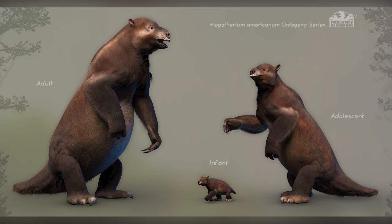Next we have the Megatherium, known as the great beast from America, which is related to our sloth friends. We can see the adult, adolescent, and infant. The infant is super cute — look at those big massive paws, they are just insane. I think these are going to be a really great addition to anyone's park.